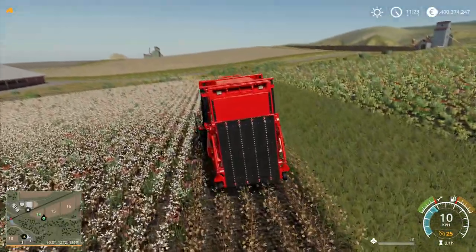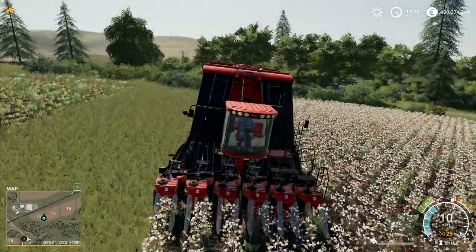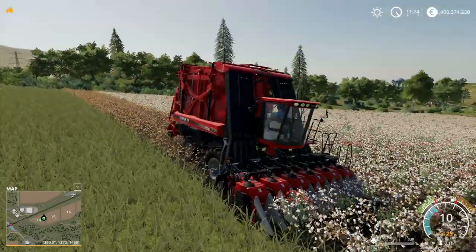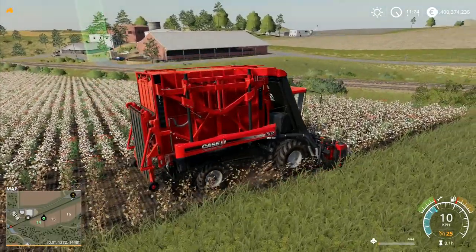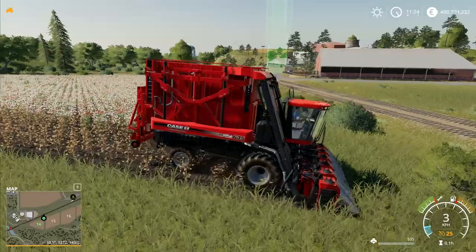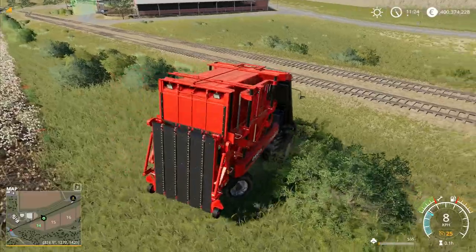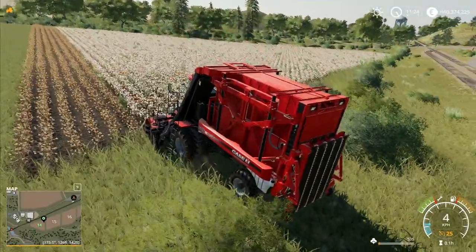We've unfolded the cotton harvester and started harvesting. The weeds disappear as soon as you start. It actually looks really cool going through — we've got one row per pass and it's lined up perfectly. It's going to take a while to fill this thing up. I notice that piece on top moves up and down, squashing the cotton flat as it goes along — pretty cool.